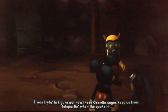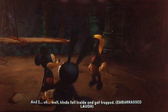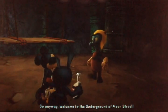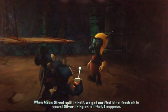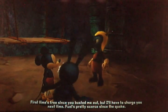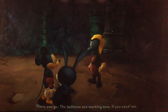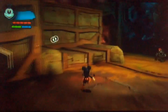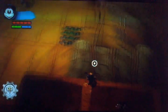Thank you for freeing me. You're welcome. I was trying to figure out how these gremlin cages keep us from teleporting when that quake hit — kind of fell inside and got trapped. So anyway, welcome to the underground of Main Street. We're Main Street splitting off — we got our first bit of fresh air in years. Silver lining and all that, I suppose. Now, if you need to get back across that big gap, I can get the balloon up and running again. So if you see the balloon on the left-hand side of the screen, he operates them. And whatever side of Main Street you're on, you can go and talk to him and he'll give you a free ride — or charge you 25 e-tickets — to basically cut out the underground and go straight to the other side of Main Street. So it's convenient if you're in a hurry, but if you want more money, underground's definitely the way to go.